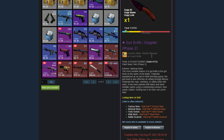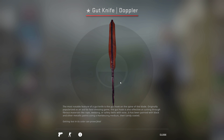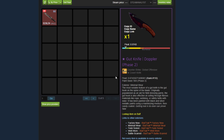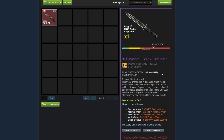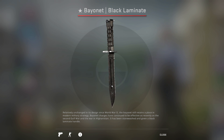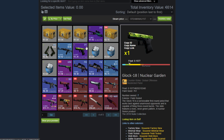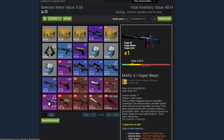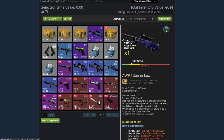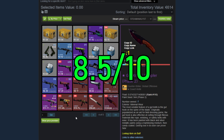His next knife is a Gut Knife Doppler Phase 2 Minimal Wear, rank 110 highest float. This has got a lot of purple in it — it's like in between a Sapphire and a Ruby, kind of a mix of the two, kind of fun. And then his final skin is this Battle Scarred Bayonet Black Laminate, rank 642 highest float. The Black Laminate never disappoints — even in Battle Scarred it looks really, really nice with only a bit of wear near the handguard. So he's covered pretty much every usable weapon in the game: the Glock, the USP, the M4, the AK, the Desert Eagle, the AWP, and he also has multiple knives. For this reason I give him a solid 8.5 out of 10 on the tech review scale.